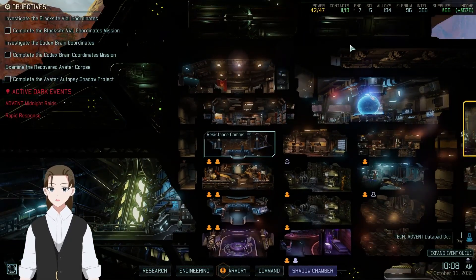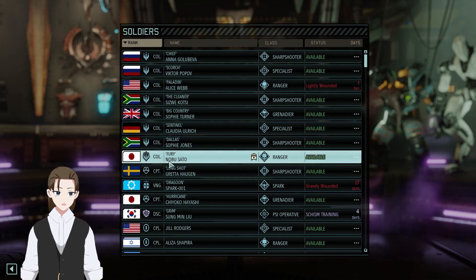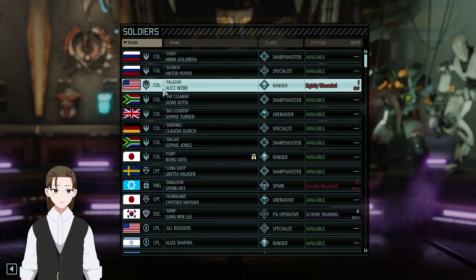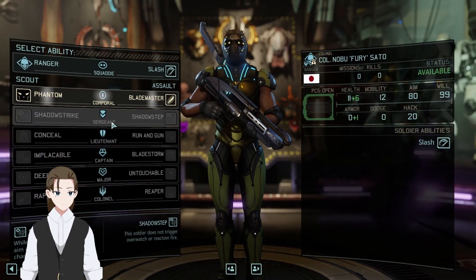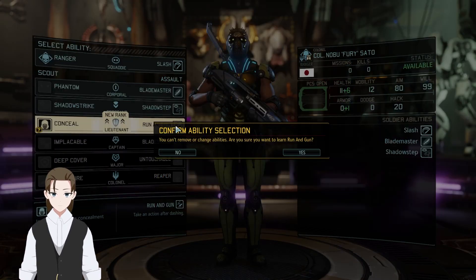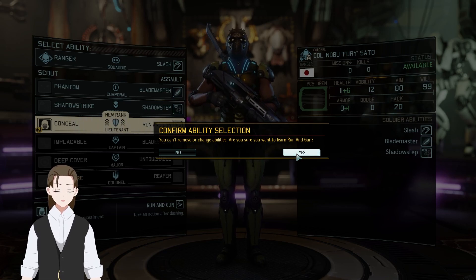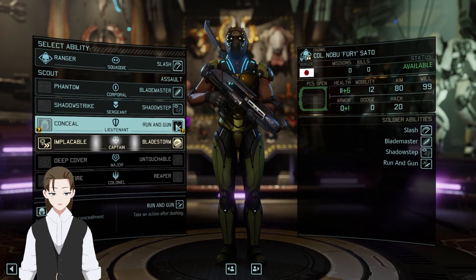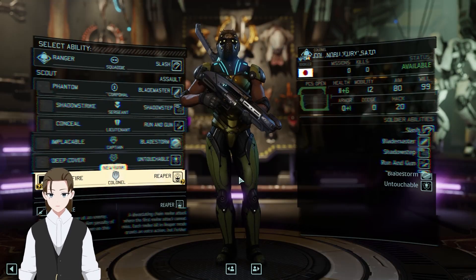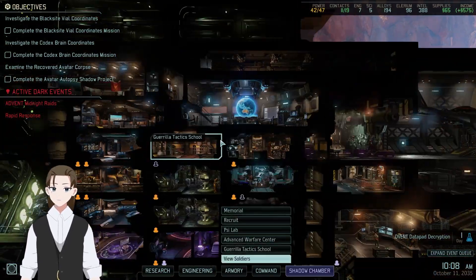The real question here is: do we build Nobusato as another sword master, or as a scout? Given that he's very much just a replacement for a primary ranger, I say we build him as another sword guy. Blademaster. Shadow step — do not trigger reaction fire. Run and gun. Bladestorm — hell yes. Untouchable — hell yes. Reaper — hell yes. We can deal with the other stuff later. Well, we now have a backup ranger at least.